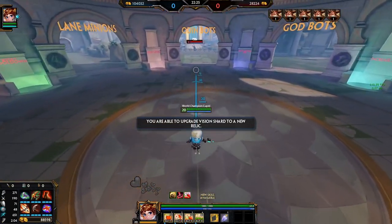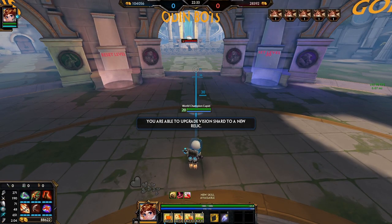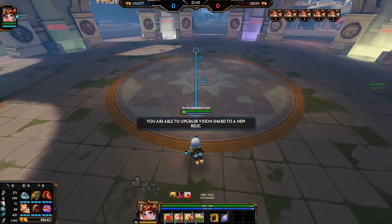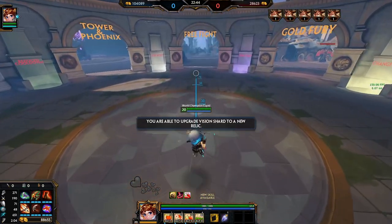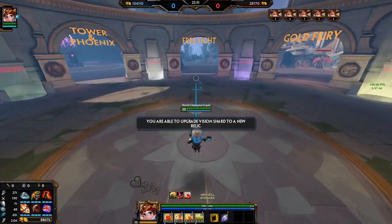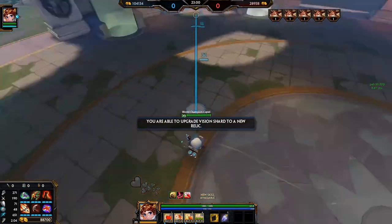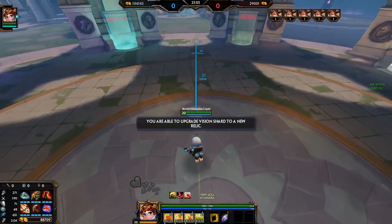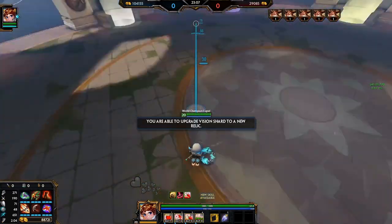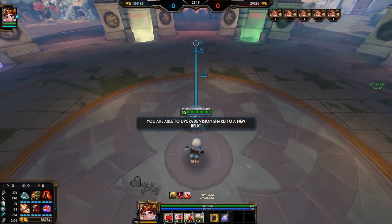So: look at their support - is there a diver? If not, you're already kind of green-lit for crit. Then look at their solo laner - will there be Thorns? Most likely yes, but if their support isn't hard diving, crit can really do work. Last but not least, look at their jungler. If they have a warrior jungler like Osiris or Mulan who might go Thorns, and there are two more Thorns characters in the game, I just don't recommend going crit. But if the jungler is likely to build Beads or Blink instead, crit is a really nice option.